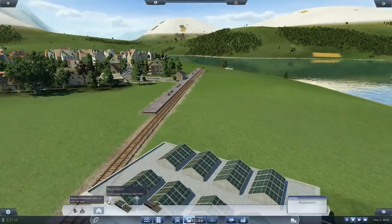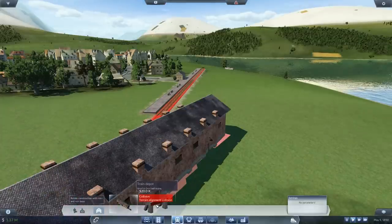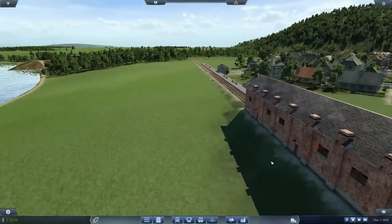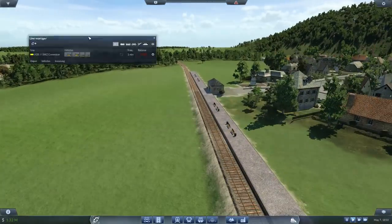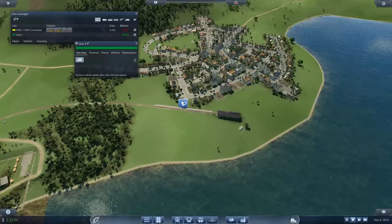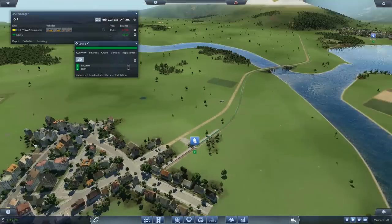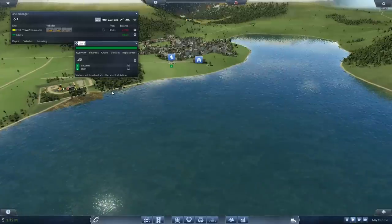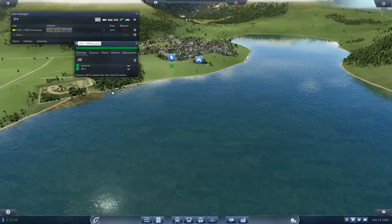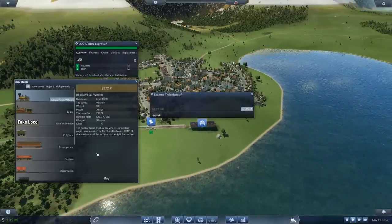Let's get as many trains as we can afford. I do have mods galore going on here. We're going to go from Locarno — I like the sound of it, so I'm going to keep it. If I can pronounce it first time and a comedy name doesn't spring to mind, I'll stick with the existing town name. So BRN — a lock — BRN Express. It's an express train. You know why? There are no trains faster than it. That's why it's an express train.